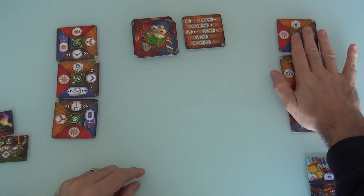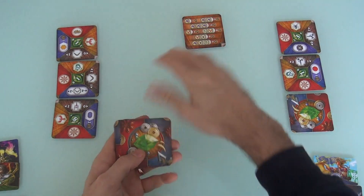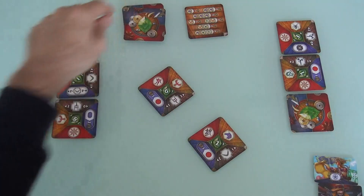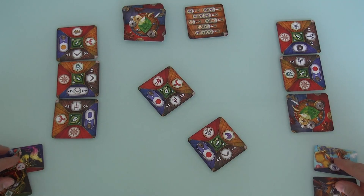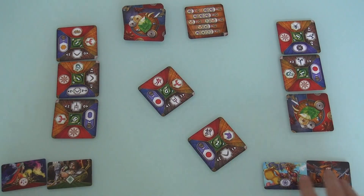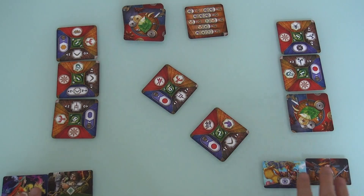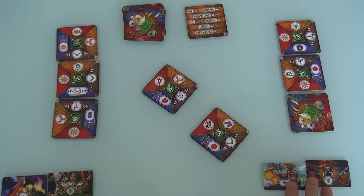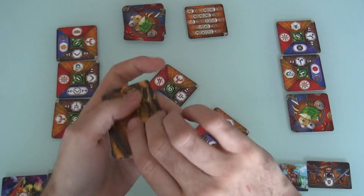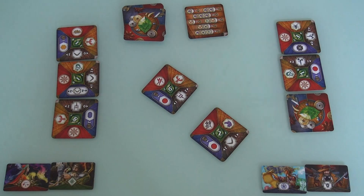Jen's got a gem, a creature, and a spice. We are now coming into our 4th port, and this is important. You'll notice we are starting to run out of masters - we each only have 2 left. Jen's going to be first in this 4th port. It'll still work the same - we'll declare what these 2 are, each of us gets one. And after this 4th port is done, we get all of our masters back. Once we finish this 4th port, we'll have total control over what we can draft again.